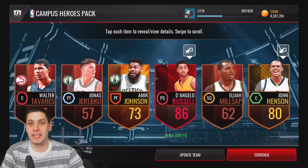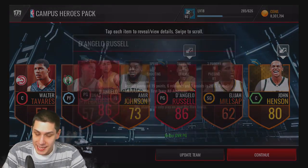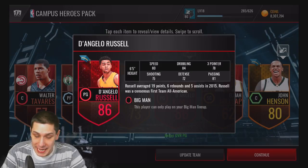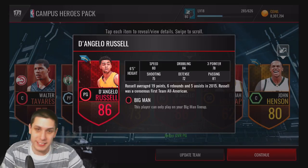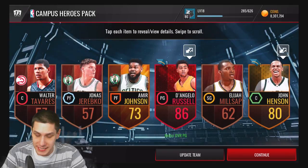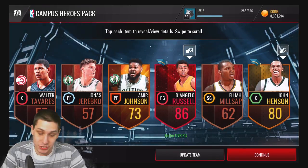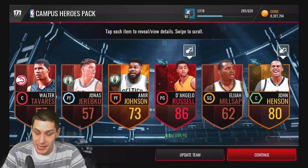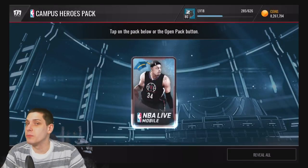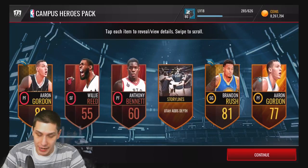We get the elite D'Angelo Russell, 86 overall. I don't think that's one of the best ones you can get, but at least it's an elite. 80 speed, 84 dribbling, three-pointers a 78 — not really anything spectacular. Shooting a 75, defense 72, passing an 81, so not terrible. He's a big man lineup player — actually better than the point guard I currently have in my big man lineup, so that'll be at least a little bit of an upgrade.